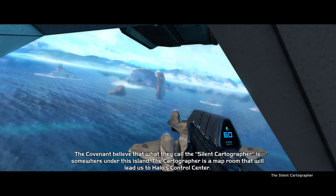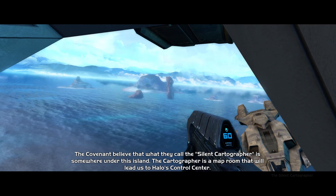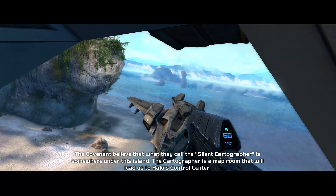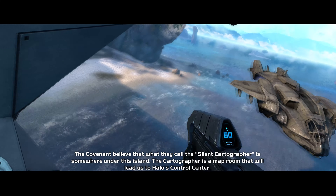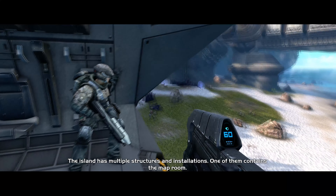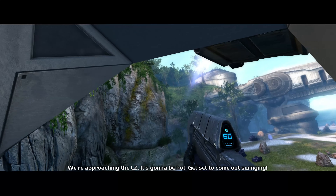The Covenant believe that what they call the Silent Cartographer is somewhere under this island. The Cartographer is a map room and will lead us to Halo's control center. The island has multiple structures and installations, and one of them contains the map room. We're approaching the LZ.